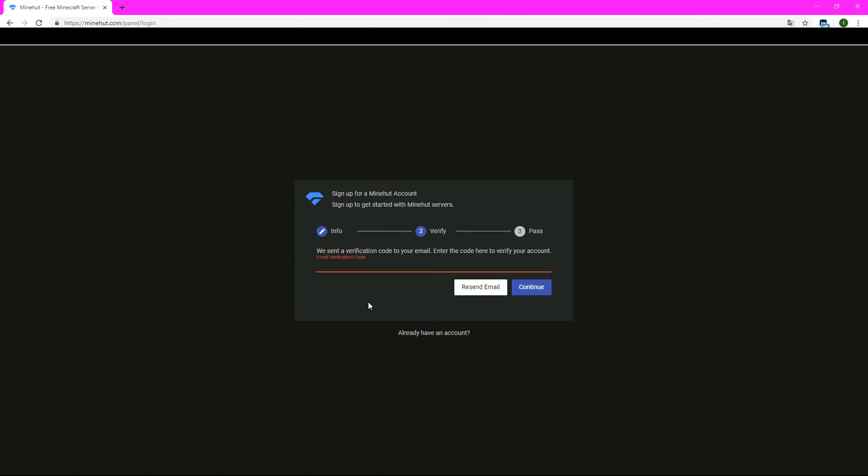The next thing you want to do is type in the verification code — they send it to the email that you typed in. I'm just going to find that — it's right here — and then we're going to type that in and click continue.